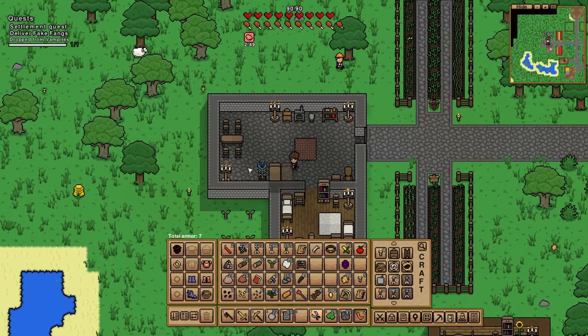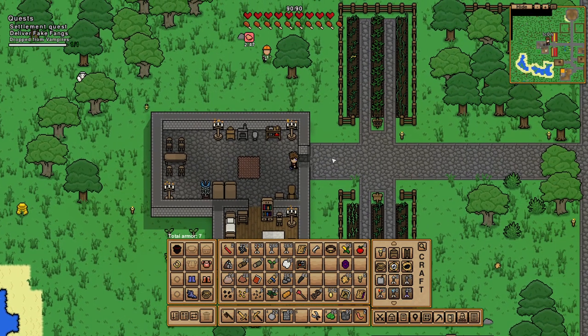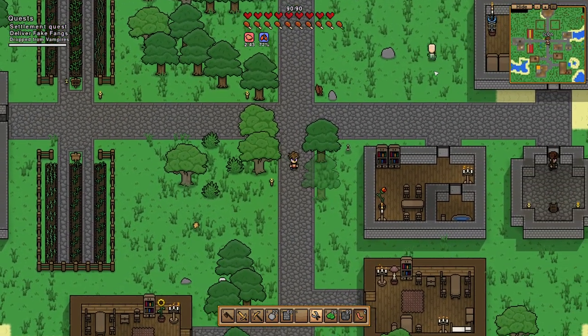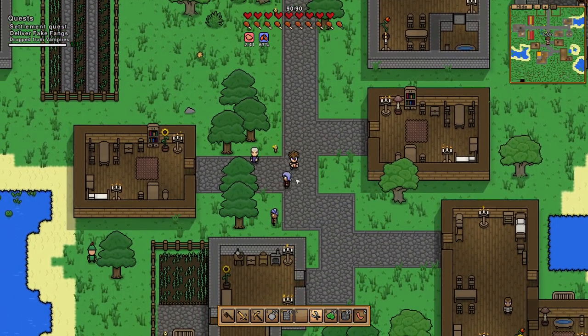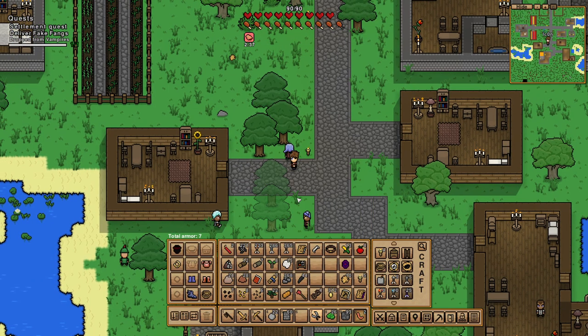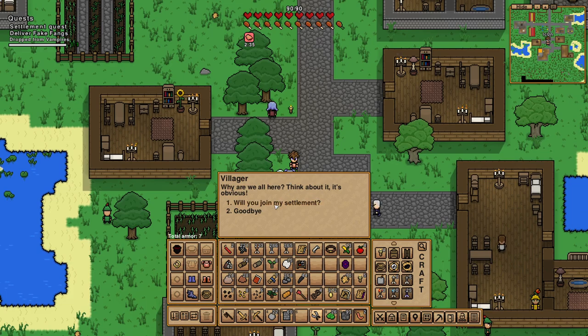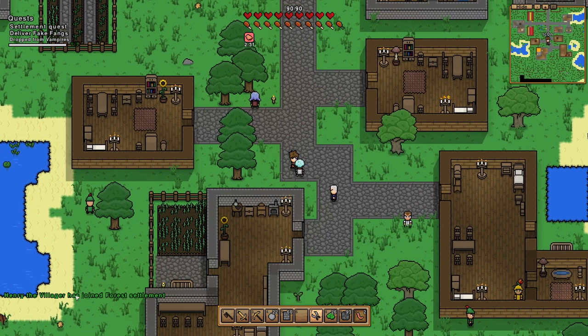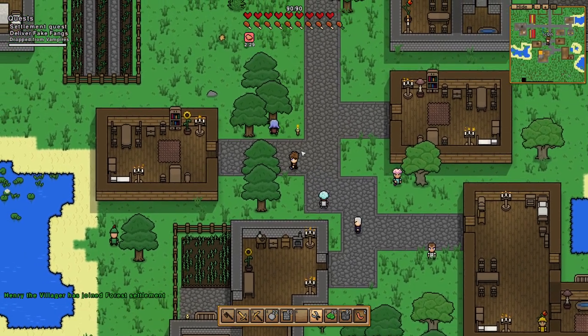Like I said, you could literally take everything from the village, but we didn't come here to steal — the only thing we're going to take is one villager. We're going to ask her to join. This one wants leather, and here's one who wants wool — I've got that. Now she's going to join our ranks at the forest settlement.